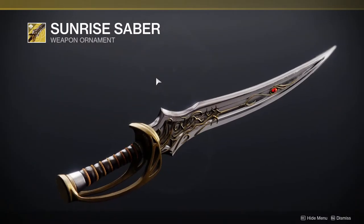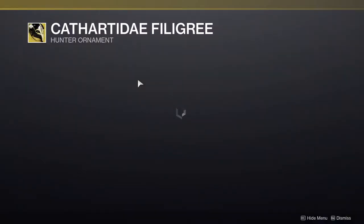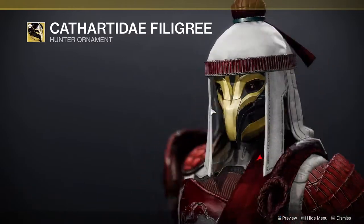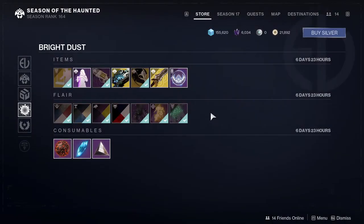Now we get to the heartbreaking stuff. We have Sunrise Saber — some of you might like this ornament but it's not for me. Then we have the Caiatl Filigree, which is basically an ornament for the Celestial Nighthawk. I got it just because why not. And then there's the Titan and Warlock versions, which I'll show you now.